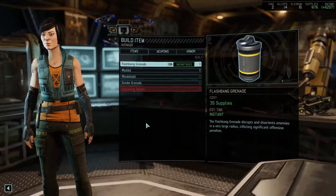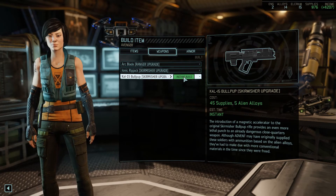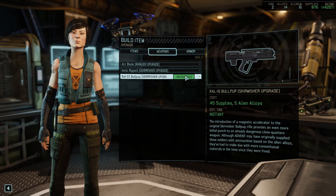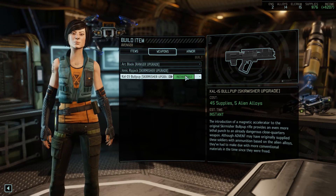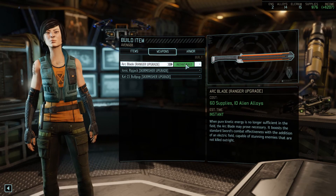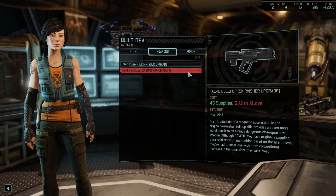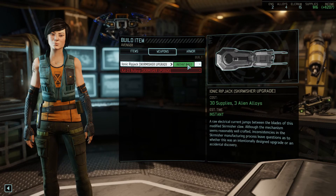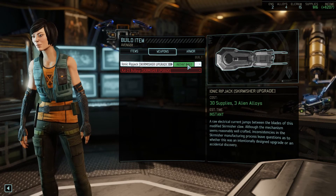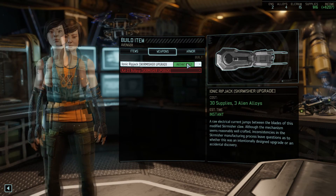One other thing we've got to do real fast. Ionic Ripjack, Cal-15 Bullpup, Arcblade. The Arcblade's the expensive one. I'm out of alien alloys, but I can get an Ionic Ripjack. Let's do that.